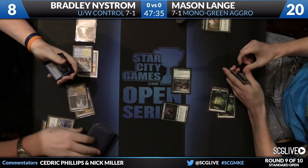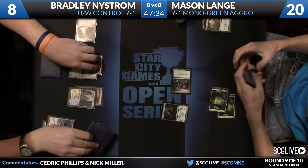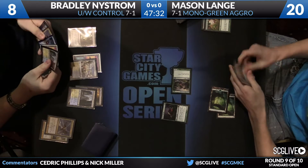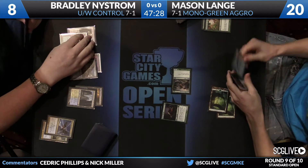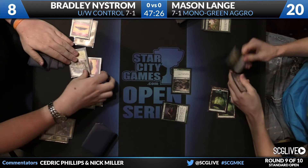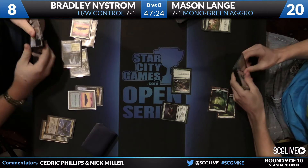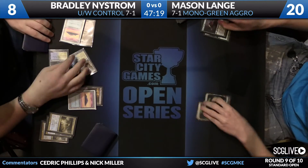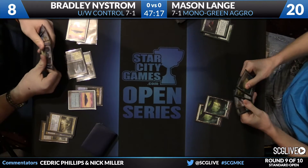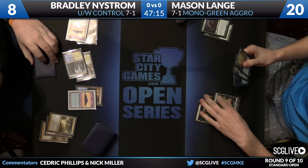Sphinx's Revelation for two is going to allow Nystrom to actually gain a little bit of life. Now the bad news is that if Nystrom has a land plus an Elspeth, things get really, really bad. The one thing this deck did look a little weak on was breakthrough ability — it didn't have a ton of trample effects to really get in there. The Verdict's going to clean up everything. The sustainability of threats is the really hard part.